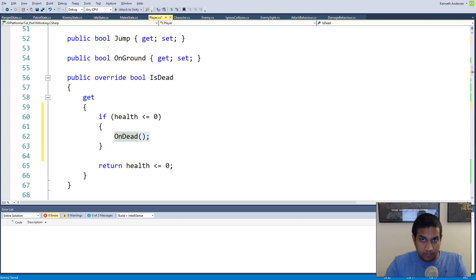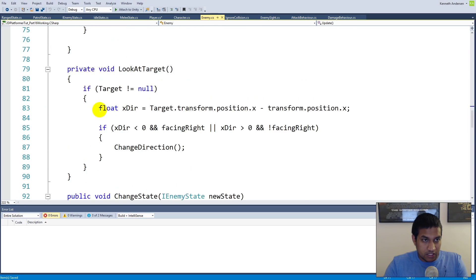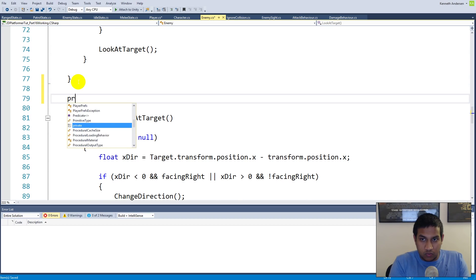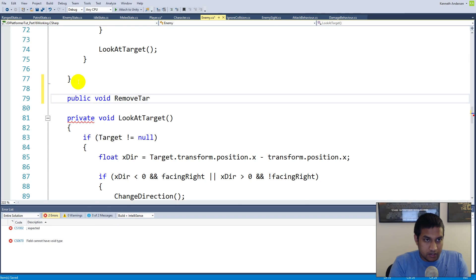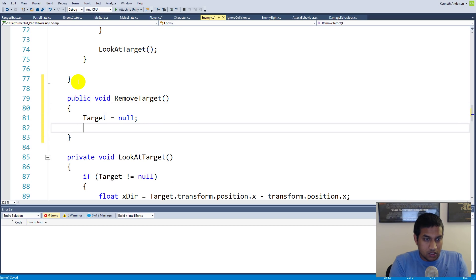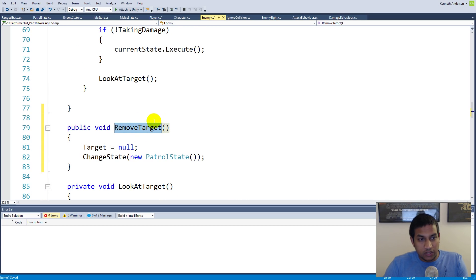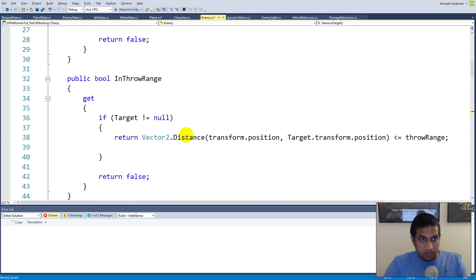Now we need the enemy to be able to listen to this event. We create a new function inside the enemy script called public void 'remove target'. It sets the target to null and changes state to a new patrol state. So right away when the enemy kills the player, the enemy goes into patrol state and stops attacking. This remove target function will be called whenever the dead event is triggered.